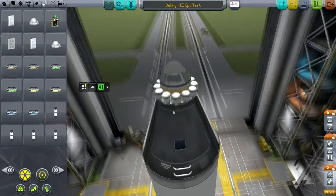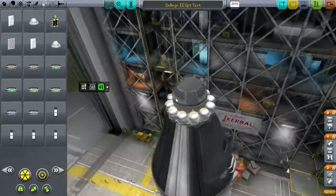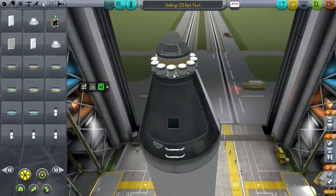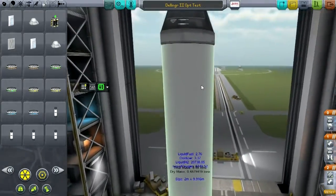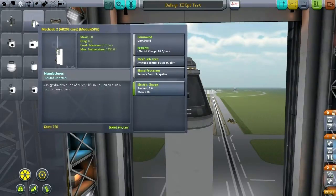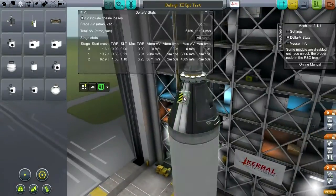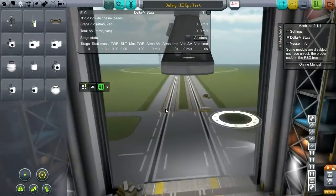I wish I didn't have these arranged like this, but it's not too bad. It'll put a little bit more air resistance and more drag, but we actually have an overabundance of fuel. To see that, let's put a MechJeb on. We measured all this for 2 tons.